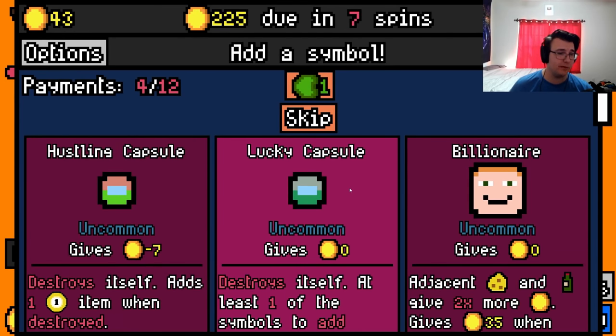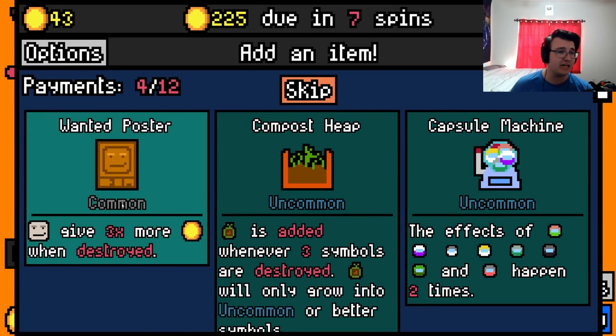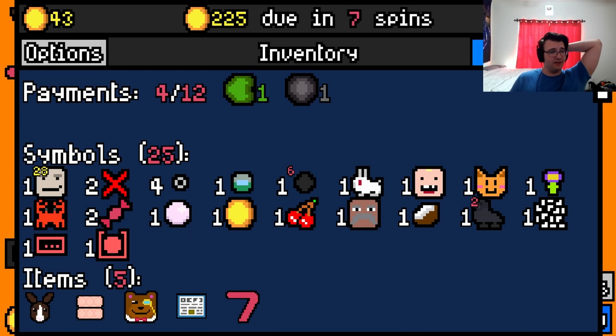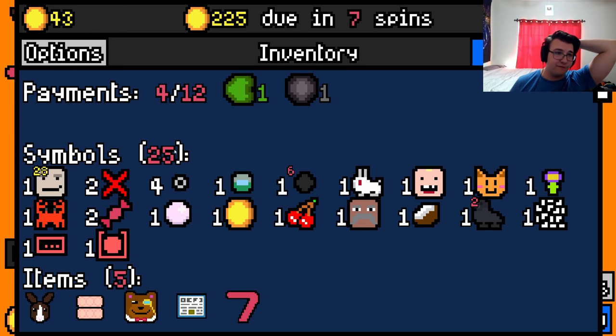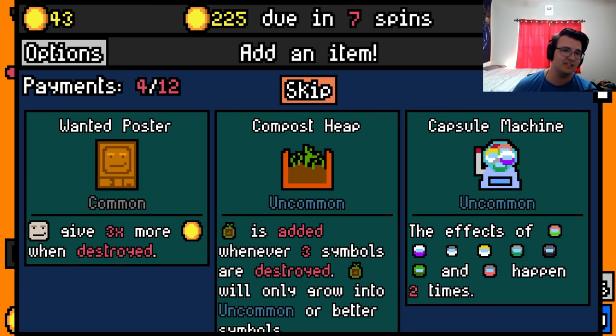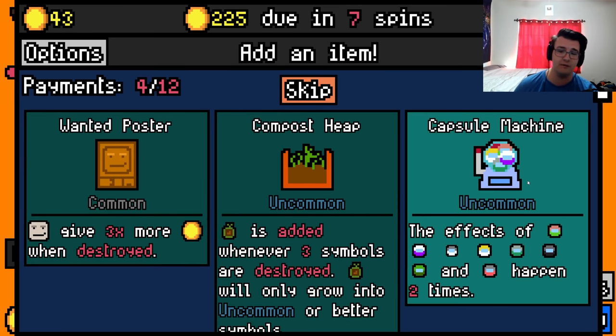Bounty hunter for the thief, also worth two. Damn, this is a very good start again. I still need mid and end game. We got a lucky capsule — capsule machine all but wanted poster. Capsule machine is so good but wanted poster is just free money — wanted poster gives at least 56 money right now. Capsule machine definitely beats out 56, but then I could get another thief — if I get another thief, oh, it gets so hard.